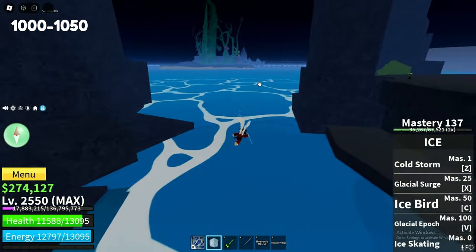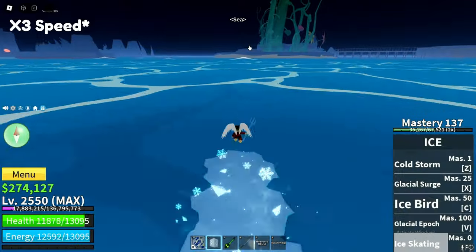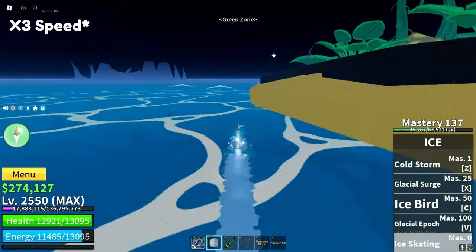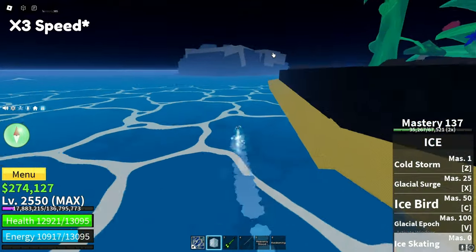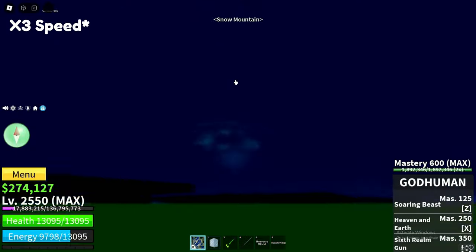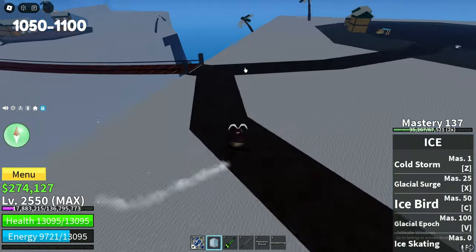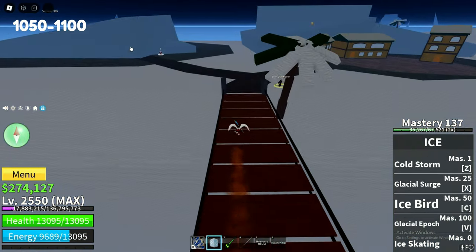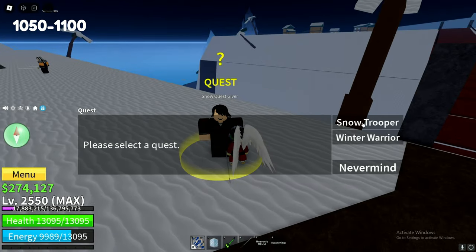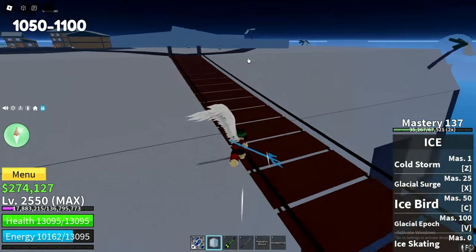Once you finish the vampire quest, you will be going to Snow Island, which is right behind the green zone. Once you reach Snow Island, cross the bridge — you can go set your spawn if you want — and then go do the quest. You will again be skipping the first one and going straight to the winter warriors. The winter warriors are over on this side and you will be doing them to level 1100.